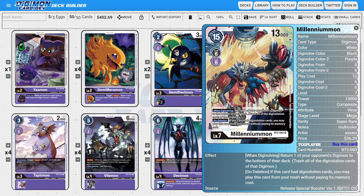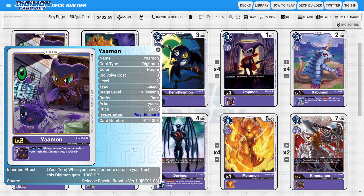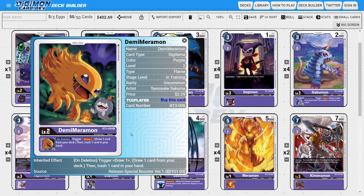Going over the deck, starting with the Digitama: I'm running one copy of Yamon, which is just the fifth Digitama of the deck. This could really be anything you want, but the DP boost potential from Yamon is really nice because it helps your cards swing over specific numbers. The main Digitama of the deck is four copies of Demi Meramon. Demi Meramon is an insane card because it has this powerful inheritable ability — on delete, you draw one card then discard one card. Looting is really powerful because it sets up your trash and digs through your deck faster, which is why Demi Meramon is better for this style of deck.